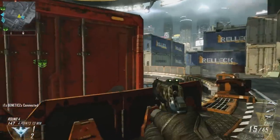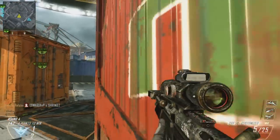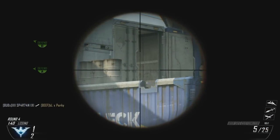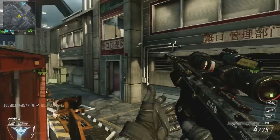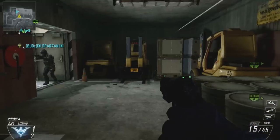Again he takes a really good route here — this is probably one of my favourite routes on Cargo. Straight down the middle; it's ballsy, people don't expect it, and he chucks a grenade into the obvious camping spot to start off with. He doesn't get a kill unfortunately, but normally that's a really good spot to chuck a grenade, so I really like that opening route he takes there.